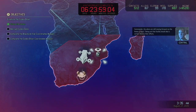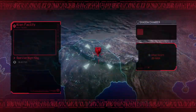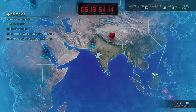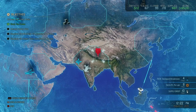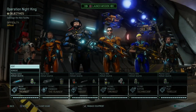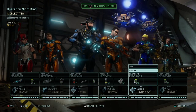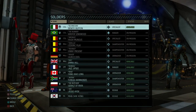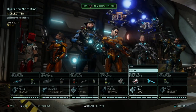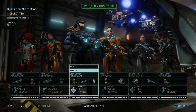The aliens are still moving forward on the avatar project — taking out that facility would deal a serious blow to their efforts. That's exactly what we're going to do. We're in a unique situation where even if we fail this mission we could still take out the mission below it. It's only a difficult mission — probably around eleven enemies but likely lower-level. We don't need Benito since Emma takes his place; Cedric would be nice, we still need to upgrade him to max level.